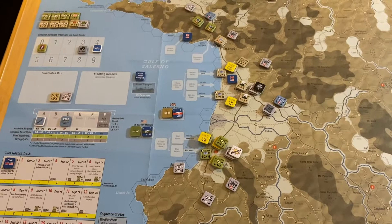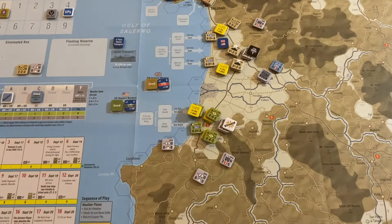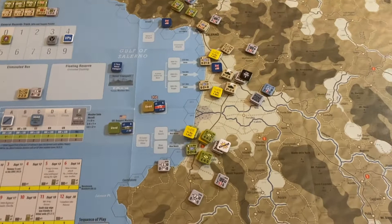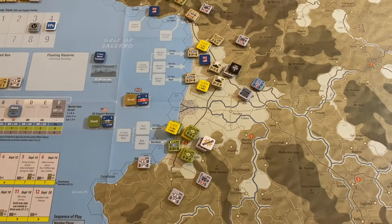You might be questioning why I didn't use any artillery down here. There's no British artillery yet, but the Americans did bring their 36th Infantry artillery ashore. I chose not to use it because there are no supply points to renew it, so better to hold on to it in case we might need it. A 3-to-1 is a pretty good attack in the opening anyway, and since there wasn't any danger of losing tanks due to an unfavorable result, it felt like a good choice not to use artillery before building up some stocks of supply.